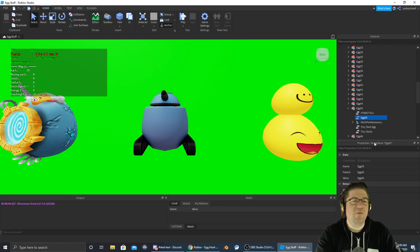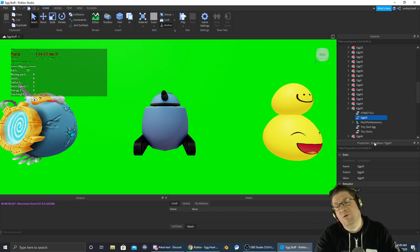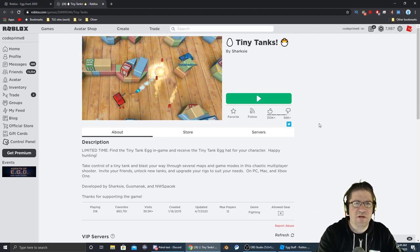Good evening everyone, my name is Cthaskins Code Primate. This is Easter Egg Hunt 2020, and the next egg we're going after is egg number 45, which is in a game called Tiny Tanks — it is the Tiny Tank Egg. The icon for the game looks like this right here, and as always there's going to be a link to the game in the description of the video down below — click the show more button. Let's jump in and go get that egg.